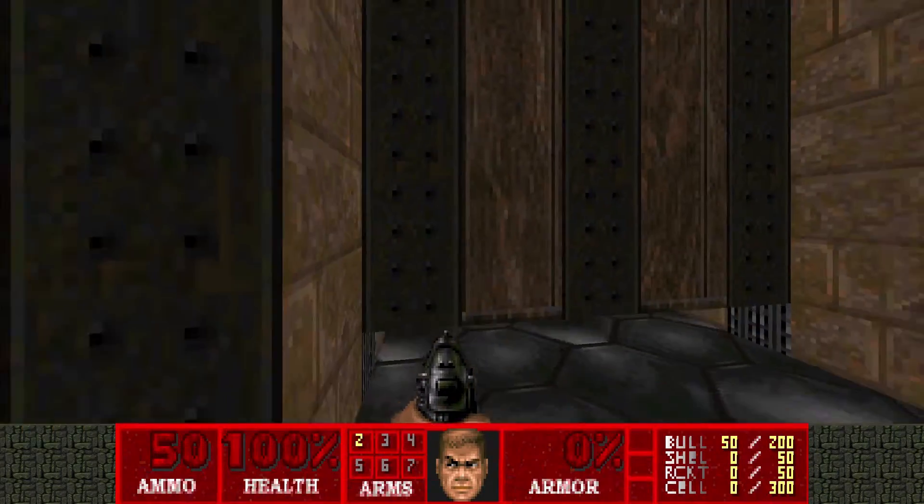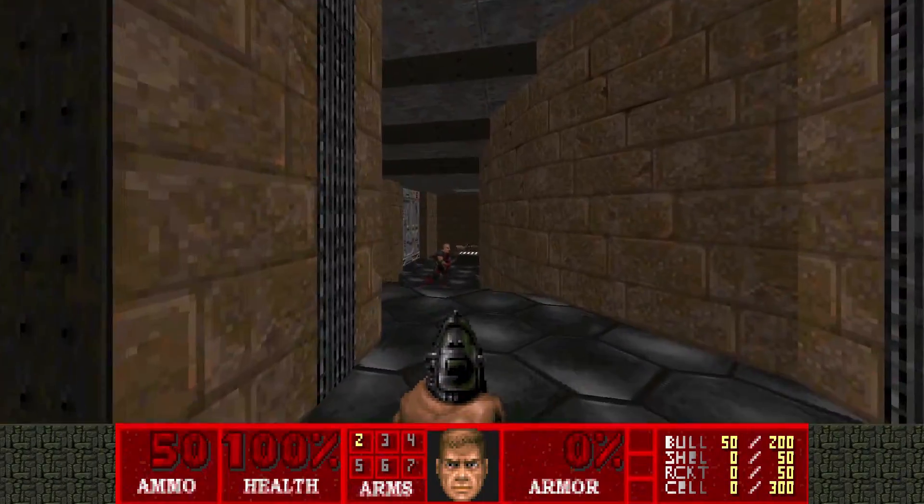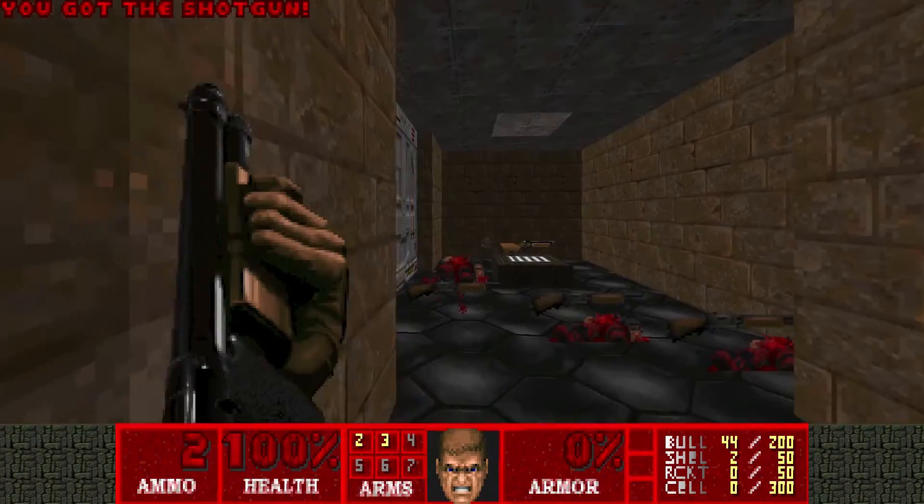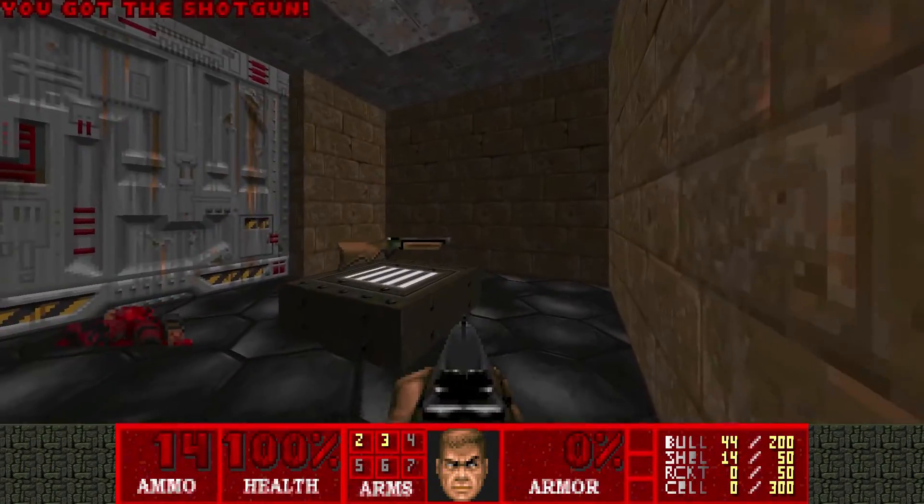Just like in the last two levels, they gave us a super shotgun at the beginning, although this time it is guarded by a few shotgun guys. And we took them down without taking any damage — very nice.